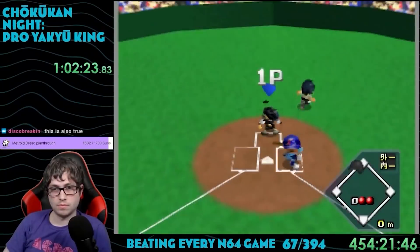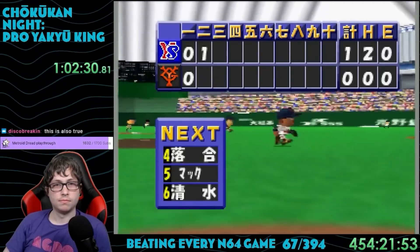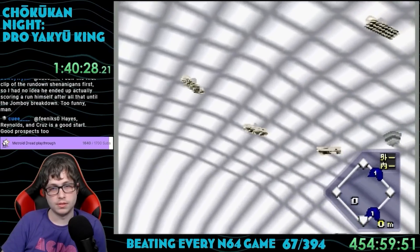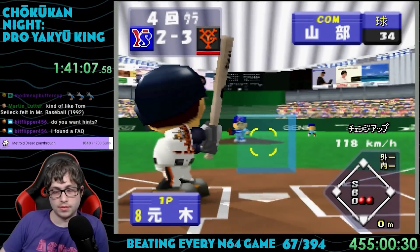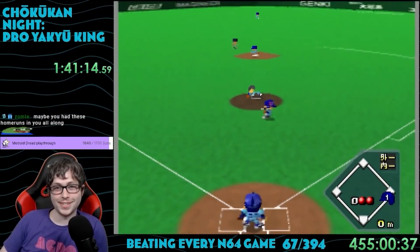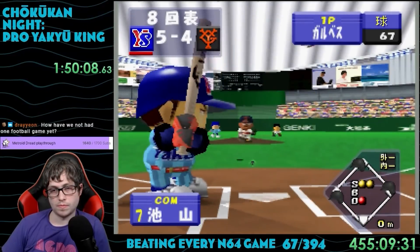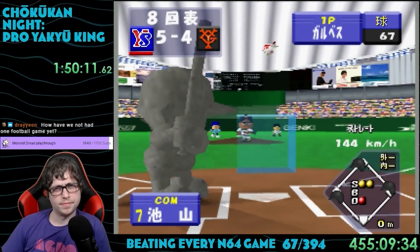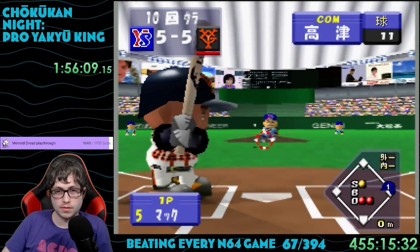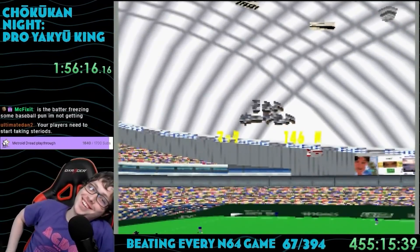Game 2 was against the Yakult Swallows. I learned during this game that sometimes when you strike a batter out, they literally become frozen — not sure what they could do about that, but hopefully that guy's okay. If you get a really big home run, it does a special animation where the screen blacks out. A couple batters after that home run, I hit a line drive right up the middle — it smacked their pitcher right in the face and he never got back up. If the batter strikes out without even swinging, they get turned to stone — I guess that's even worse than ice. The game was tied 5-5 and went to extra innings. Then in the bottom of the 10th inning, I got a massive walk-off home run. It just feels so good when that happens.